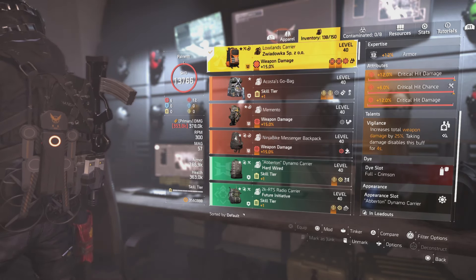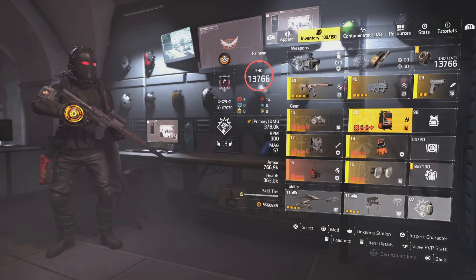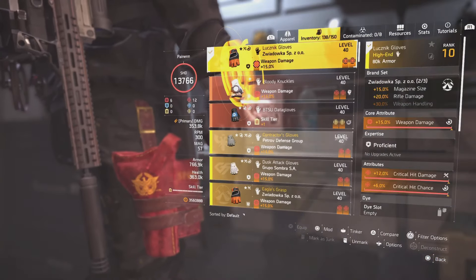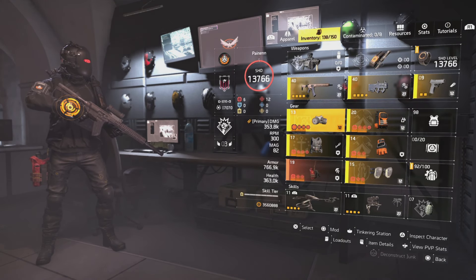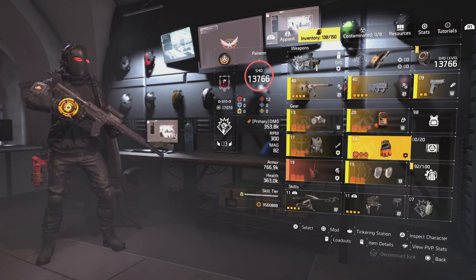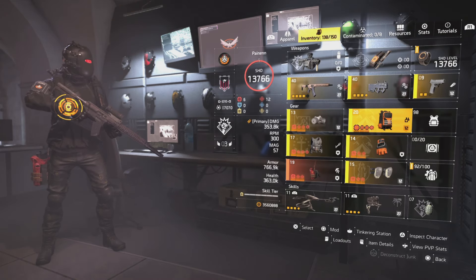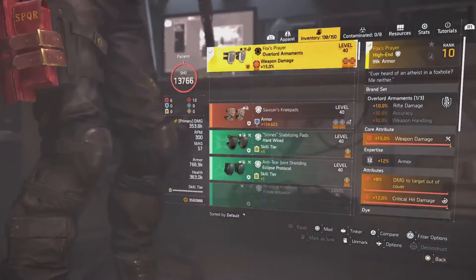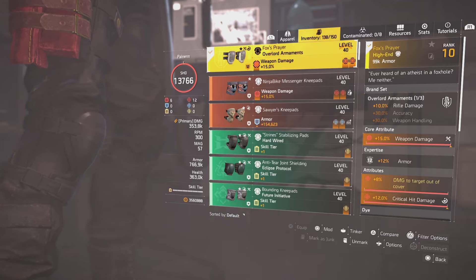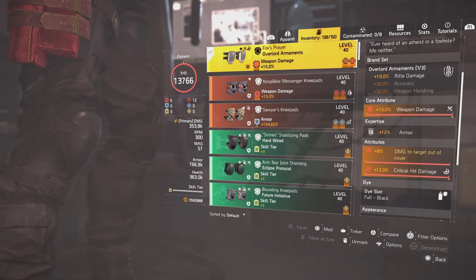So we're at 110% weapon damage roughly. I have two pieces of the Zwiadalka — I have the gloves as well. You can mix and match these pieces however you want. As long as you have two pieces of these, the Walker Harris, and the Perfect Glass Cannon, you can interchange it a little bit. The last piece is the Fox Prairie knee pads. It comes with damage to target out of cover, crit hit damage, and you get another 10% rifle damage on top of that. So that's the build.